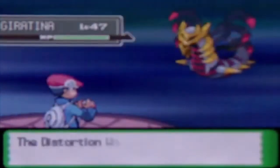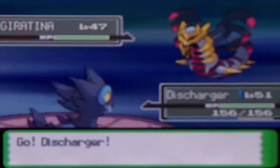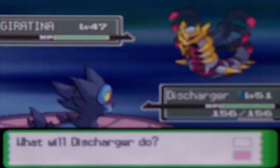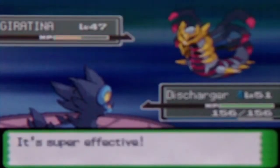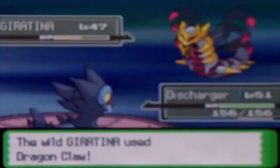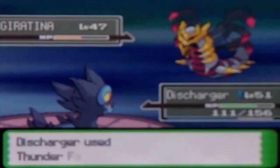Take two on this thing — we got this. Discharge, let's go! My strategy is to use a thunder fang and a crunch, so let's start with the crunch actually. I used the dragon claw again — okay, good to know. Let's use a thunder fang on it.